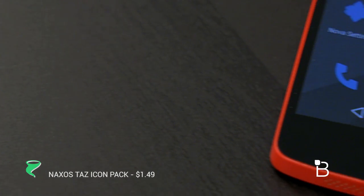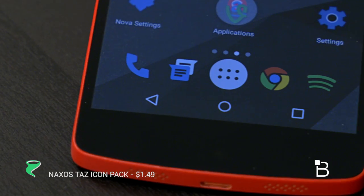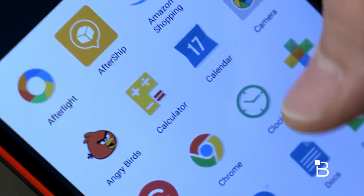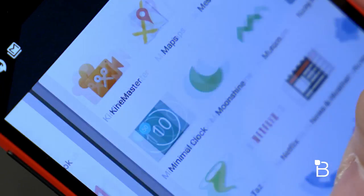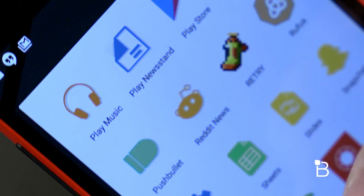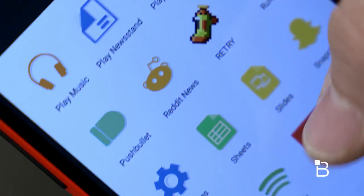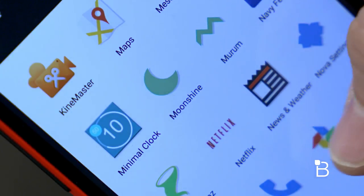Next up is Naxo's Taz. This one is probably one of the first Icon Packs I ever bought on the Google Play Store, and I was looking for something flat, minimalistic, and something that didn't necessarily use a shape of some sort. The icons aren't Android Lollipop flat, meaning that the color palettes aren't the same, but it's using very contrasty colors, which is definitely something different from themes that we're used to seeing on the Google Play Store. Naxo's Taz is $1.49, and if you want something different from the usual Android Lollipop look, give this Icon Pack a try.